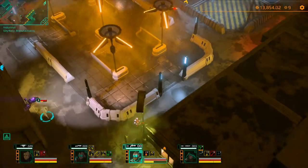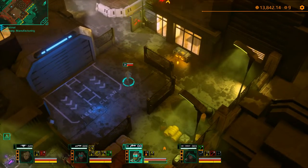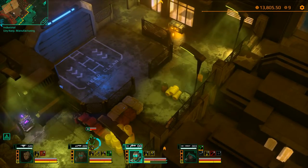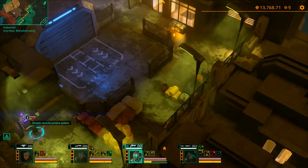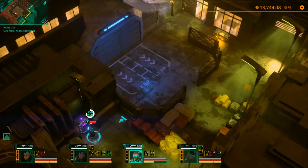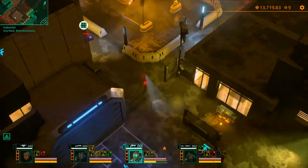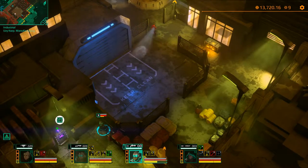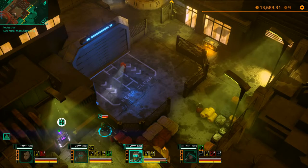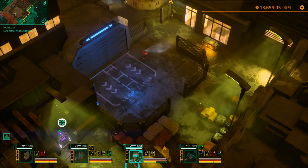There's one guard and two droids here — these are not the droids I'm looking for. I'll keep agent 3 here for a moment once he's turned off the camera, just to let his energy recharge, and then move the rest of the guys down to meet him. Actually, I'll take out this guard first since he's coming right up close — it gives me a good chance, especially in this secluded area.